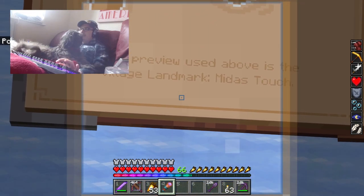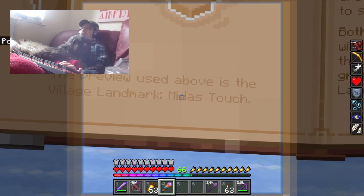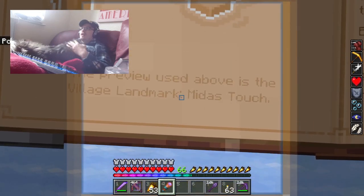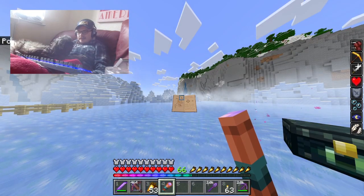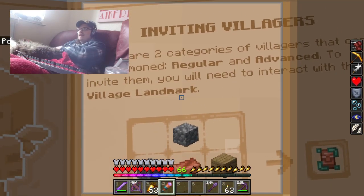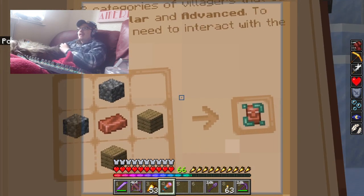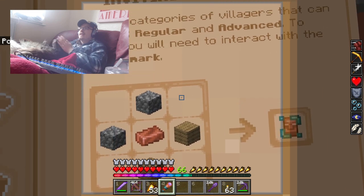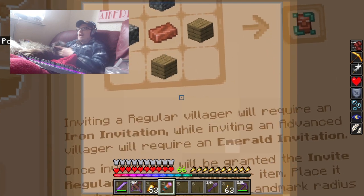So the preview used above is the village landmark. So to craft it, that's two cobblestone, two wood and a copper ingot. To invite villagers you will need to interact with the villager landmark. There are two categories of villagers that can be summoned: regular and advanced.